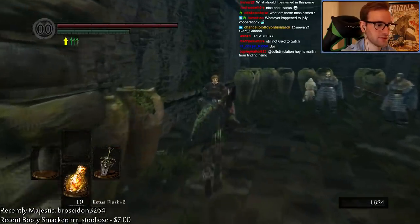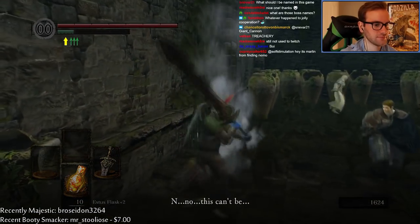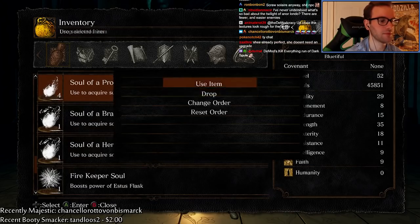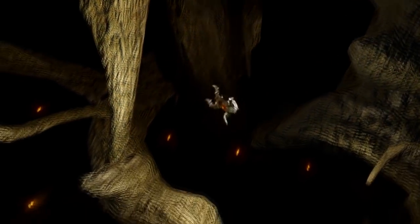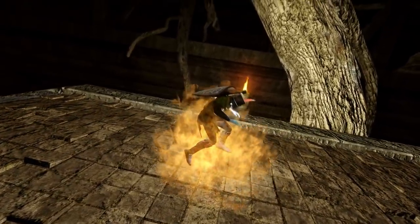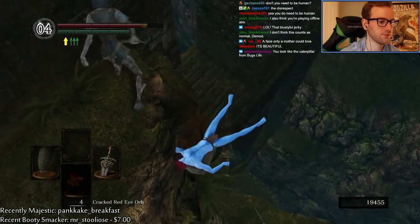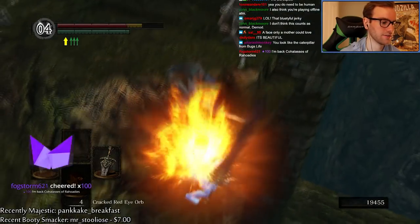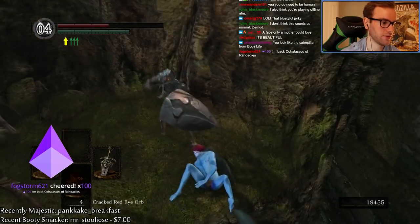They've added small quality-of-life changes like holding the D-pad up or down to instantly swap to your first equipped item, changing covenants at bonfires, using multiple items at once like souls, and mapping jumping to L3. You can now have six players online via the dried finger, they added password matchmaking, and they updated the arena to 3v3 and six-person deathmatches. But on PC you're gonna have to deal with hackers.